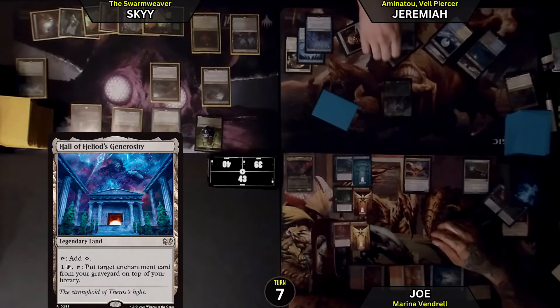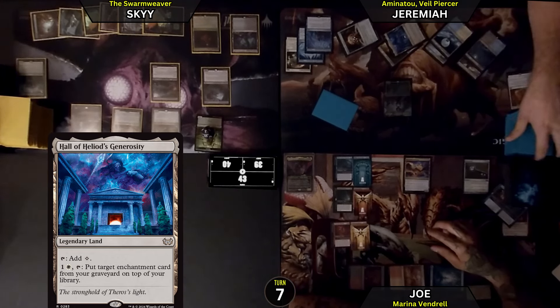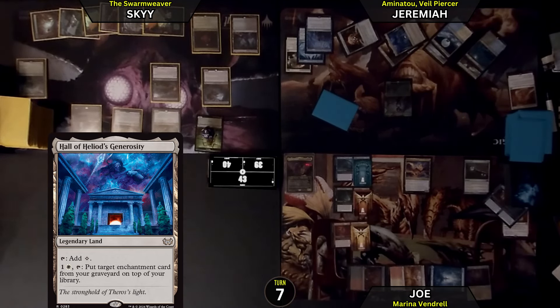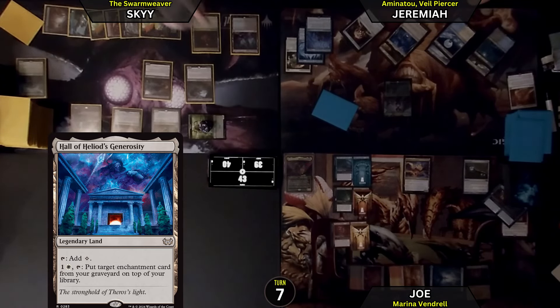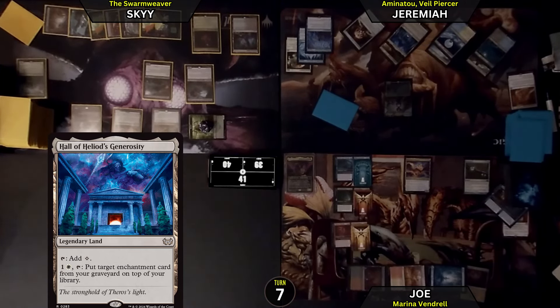I'm going to tap Hall of Heliod's Generosity — put target enchantment card from my graveyard on top of my library. The effect fizzles. Sounds about right. I'll fly over for 2 more. Pay — nope! Take that back. Rewind. It's like a little boomerang. Yeah, he literally pillow-fortressed himself.